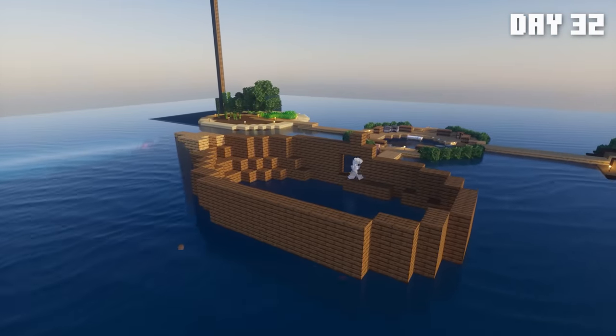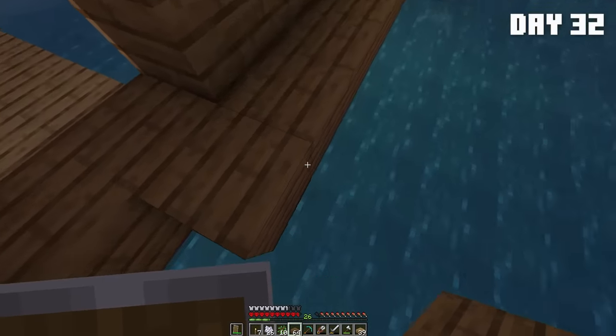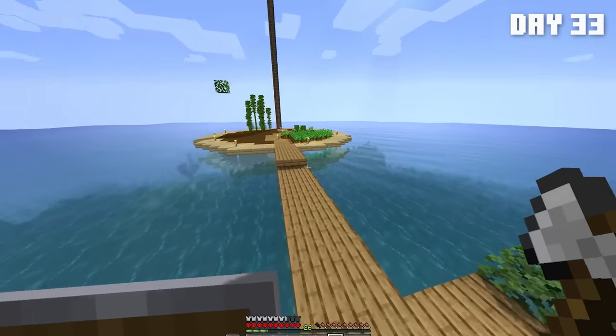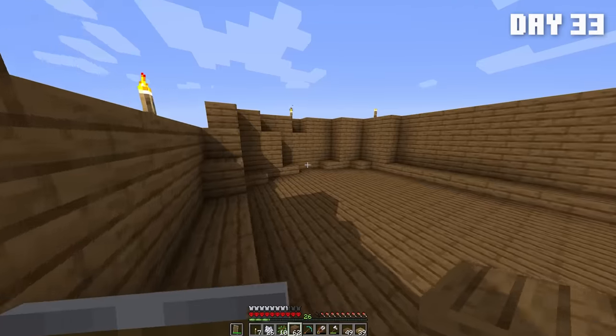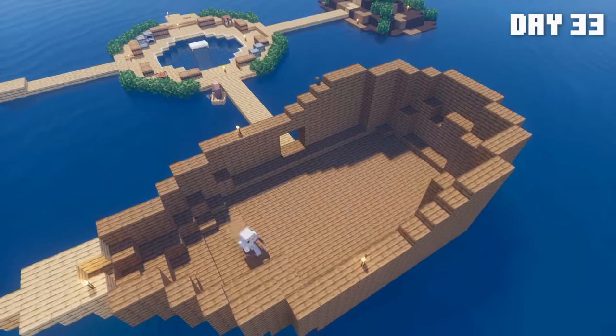Then I started building the walls up and out from the frame, and I wanted the crest of the ship to be made out of oak wood. So I harvested some oak wood and began work on the crest. But once I was satisfied with the height of the walls, I began putting in the floor of the ship. And I continued putting in the floor on the beginning of day 33.